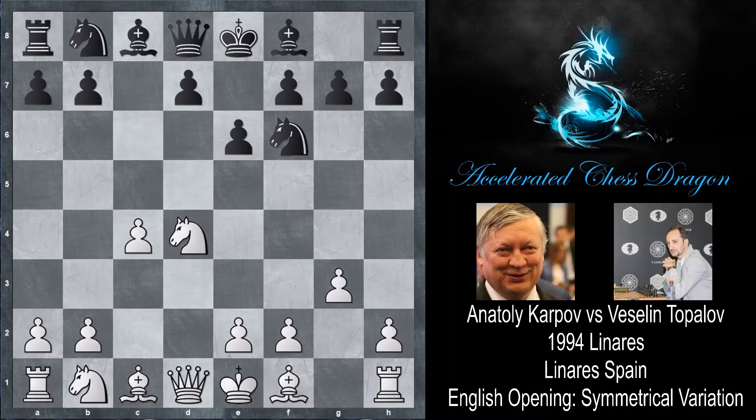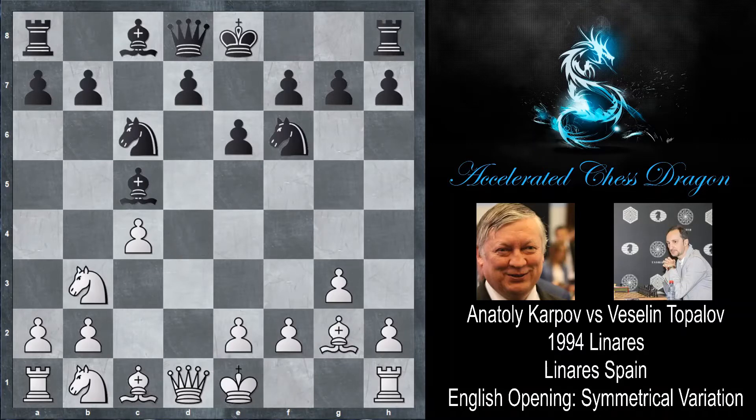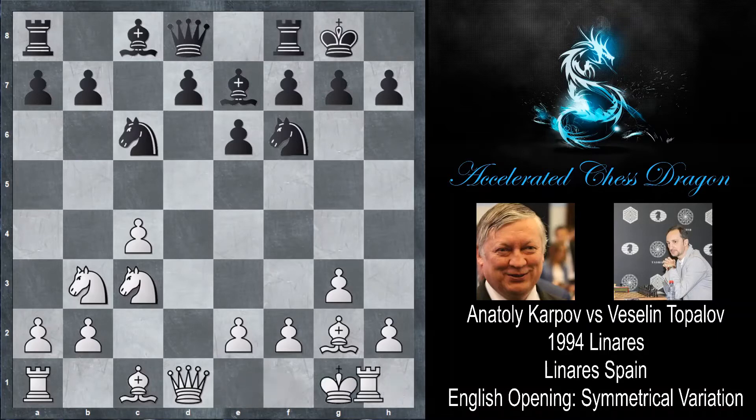Karpov wants to fianchetto his bishop whereas Topalov not really so much. Nc6, Bg2, Bc5, Nb3 and Karpov chases the bishop back to e7. Karpov plays Nc3, just developing his knight, and castles by Karpov and d6. D6 is trying to perhaps develop the bishop to either d7 or maybe later on try to play d5 when the square is more reinforced — just a waiting move at the moment.